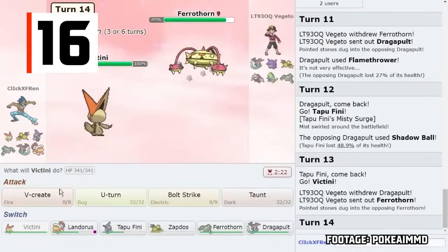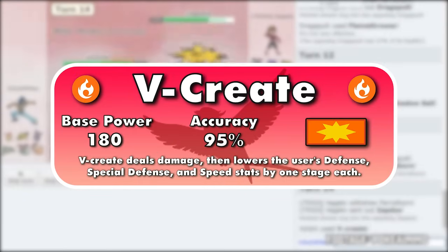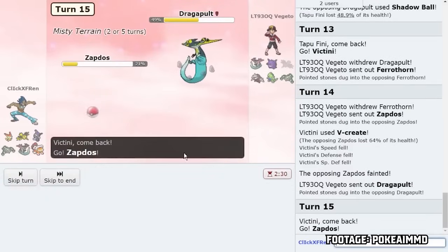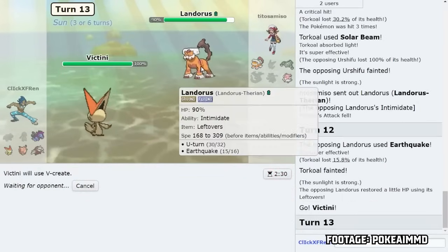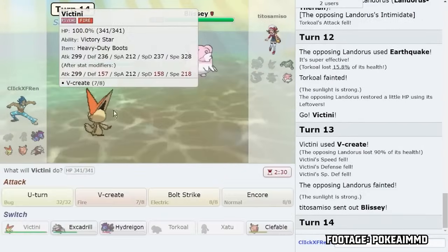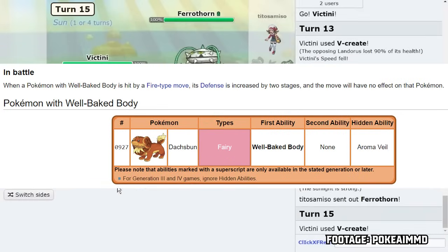The strongest move in the game that doesn't cause the user to faint is V-Create, Victini's other signature move. It's a Fire-type physical attack with an accuracy of 95% and a base power of 180. The drawback is massive though, lowering the user's defense, special defense, and speed by one stage. Because of the speed drop, you can't continuously use it like Close Combat. But stat drops are temporary — you can just switch out after using the move, then use it once again once you get your Pokemon back in safely. A 180 base power move that can hit any Pokemon besides ones with the ability Flash Fire or Well-Baked Body is incredibly devastating.